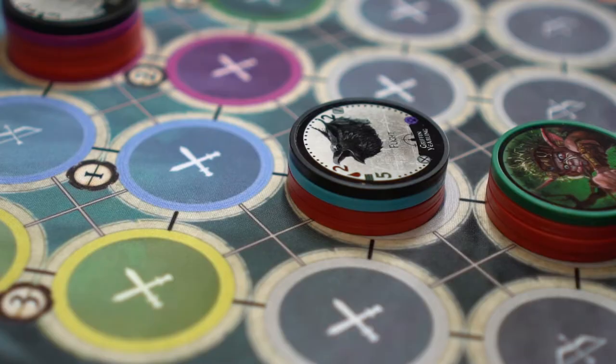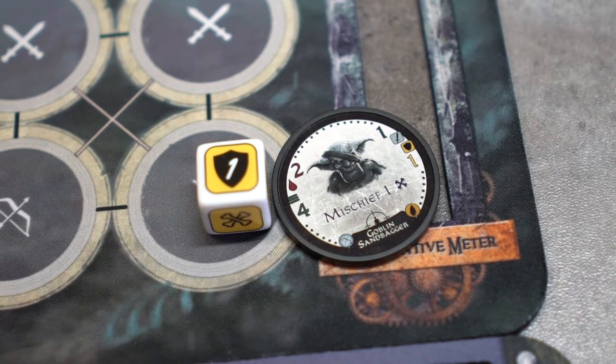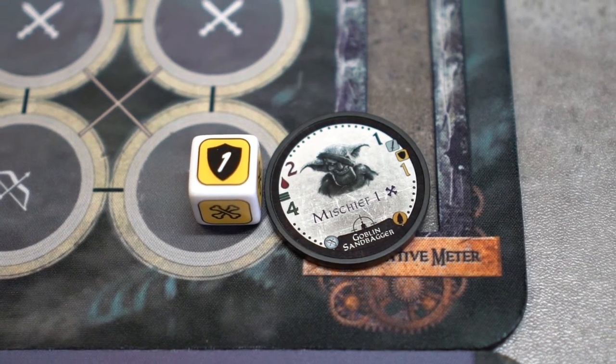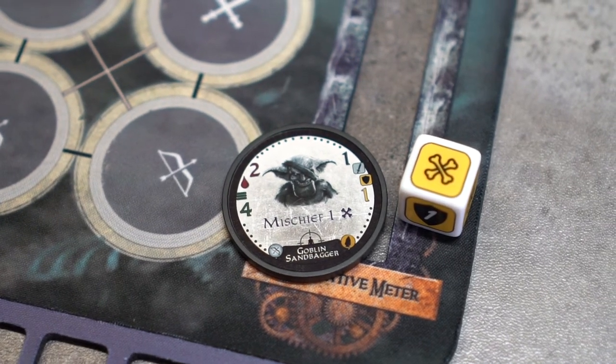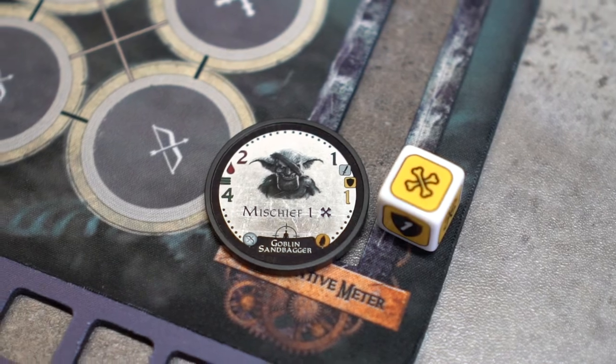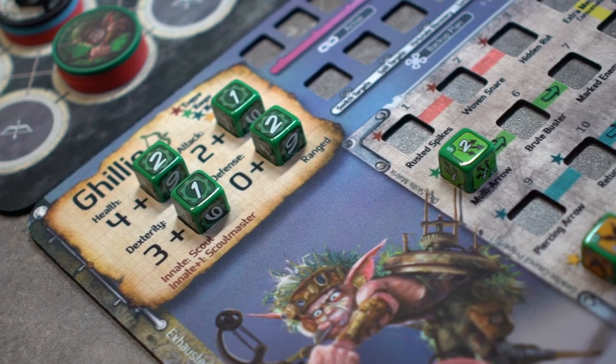The yearling's flight skill activates after attacking, so the flight die is placed on top of the little bird. If a goblin sandbagger had rolled a defense die, the defense die would be placed on top of it. If a bones was rolled in this step, any bones-activated skills would also activate at this point. Step 7: Gearlocks react. Gilly will not react in this case.